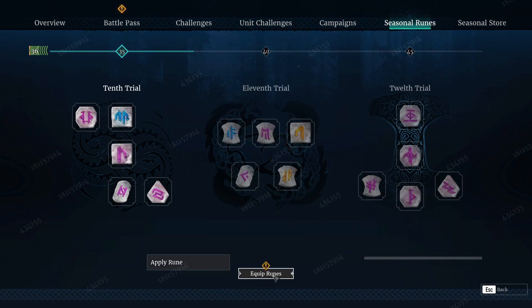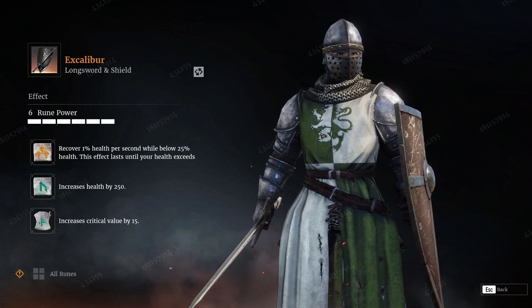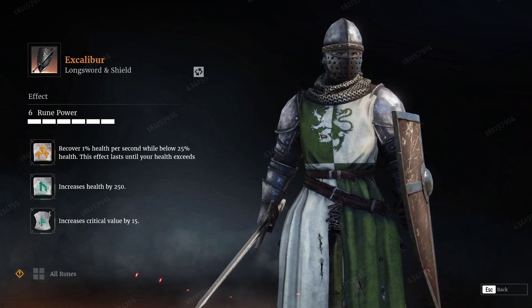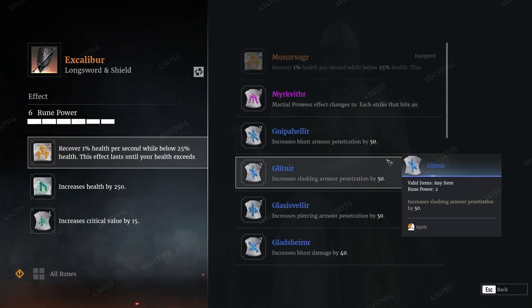As far as runes themselves, you have your Equip Runes menu. The items available to attach runes to are going to be your weapon, your helm, and your armor — you will not have boots or gloves as options. Each equipment piece will have three slots available. As you can see, I have three equipped on my Excalibur. These three slots can then have particular runes that match that slot — so there are runes dedicated to weapons, runes dedicated to helmet, and runes dedicated to chest. You also have various weapon-specific runes: some are only for longsword, some only for glaive, etc.